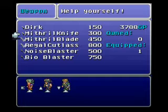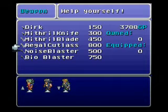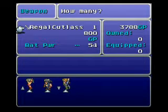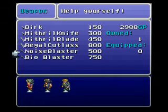Terra has a Mithril knife equipped right now, and it's an improvement over Locke's Dirk. We have a Mithril blade — I could have equipped that on Terra or Locke when I gave Edgar that Mithril pike that I stole from Mog back in Narsh. I will get a Regal Cutlass — I have a tendency of mispronouncing it. Locke cannot equip this, so I'll buy that. I already have a Mithril blade in my inventory, so I'll give that one to Locke. And if you missed it at Figaro Castle, you can buy a Noise Blaster and a Bio Blaster here.